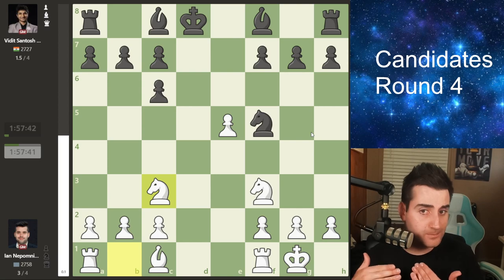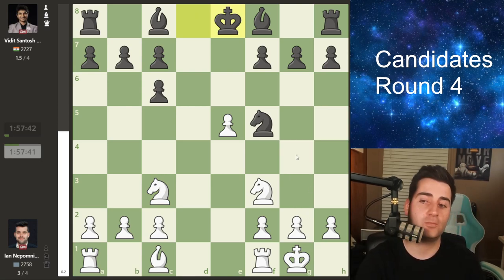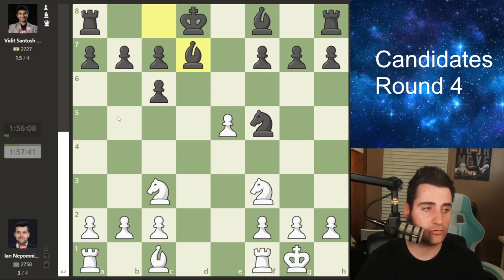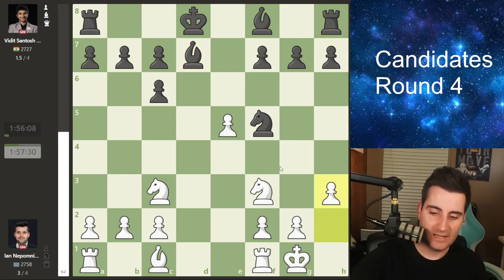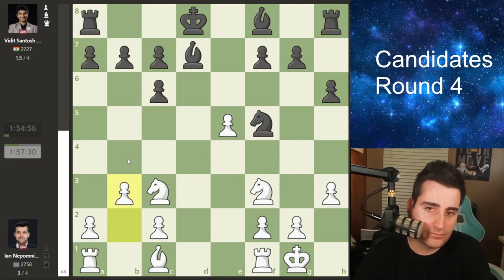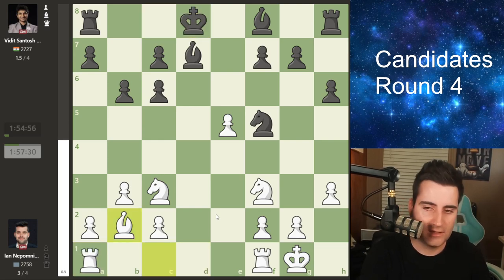Nepo continues with knight to c3, the standard move. There are many ways for black to play — bishop b7 followed by knight h4 trading knights quickly, or king e8 combined with h5 clamping down on the g4 push. Vidit goes for bishop to d7, also completely fine, with the idea to go b6, king c8, and king b7 to try to connect the rooks. Connecting the rooks is a problem for black, but if you get the king to b7 you're doing pretty well. Nepo plays pawn h3, gaining space on the king side, and Vidit responds with pawn h6 to prevent the annoying knight g5 jump.